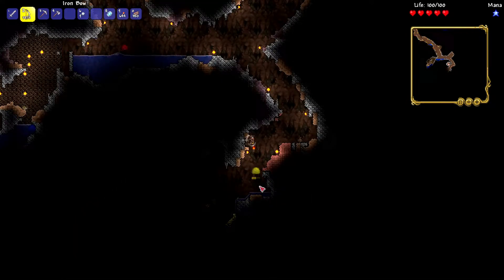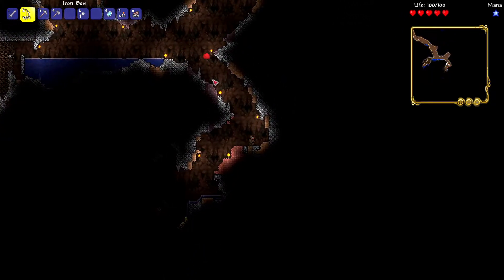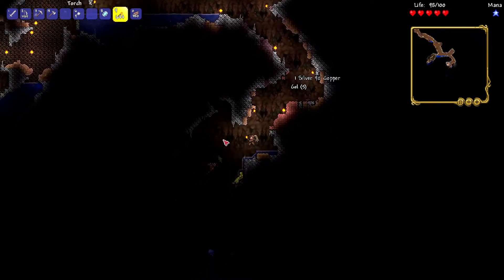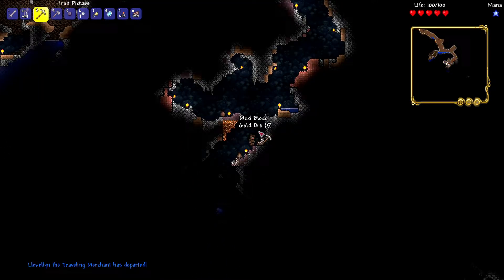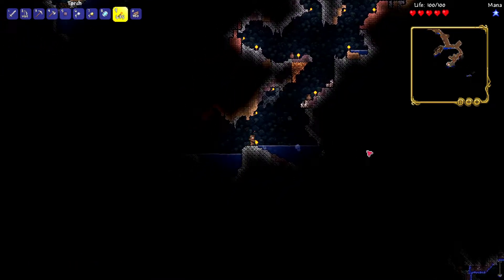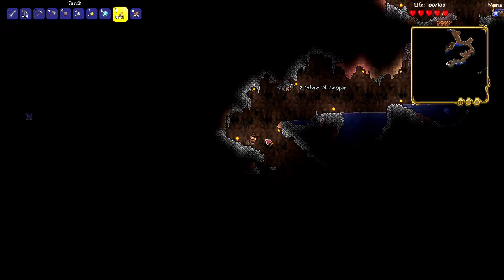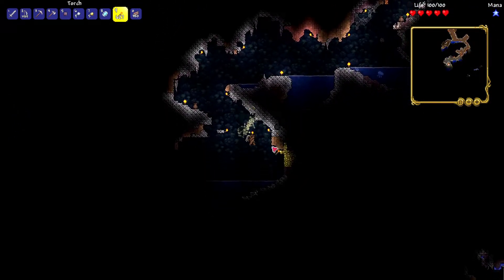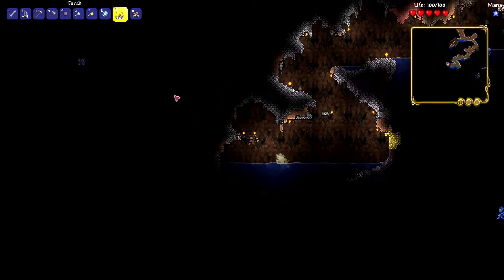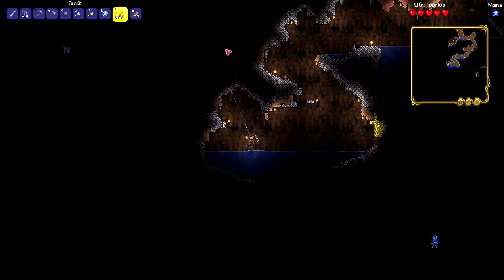Getting a bow was a smart idea because now I can snipe some slimes. He sniped me! Not really, but you get the point. For a second I thought this was an ice biome — I was getting a little excited. It's just a mushroom biome. Mushroom biomes are usually filled with chests and those are usually filled with goodies, so we'll head over there in a sec, but I just want to go into this random hole.